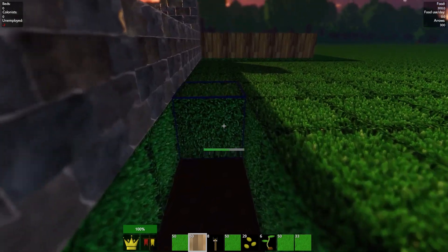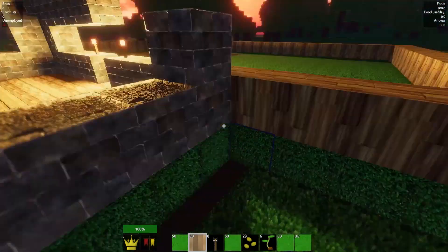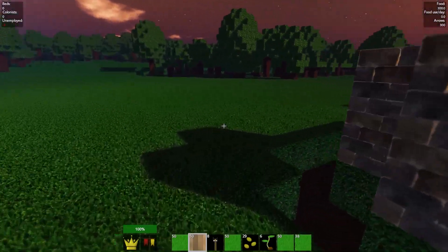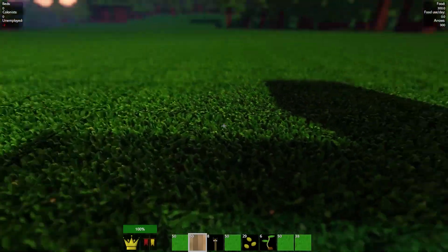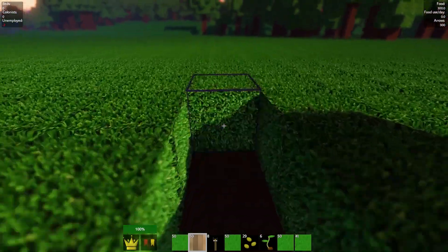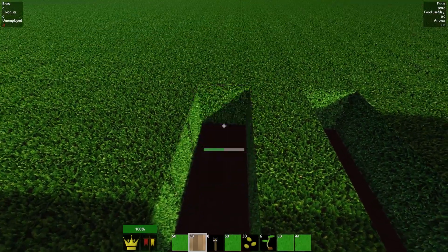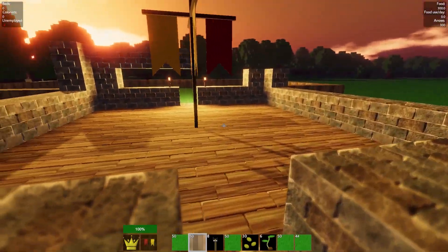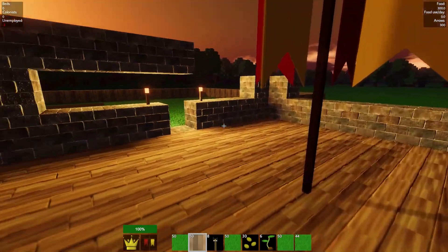I'm actually going to go all the way around my nine by nine here just to make my wall. Now my wall is actually too high. I'm going to leave this one, because remember you have to leave a way in. If you don't, then bad stuff happens to your food supply. And you start off with 300 food, as you can see.